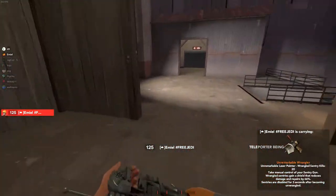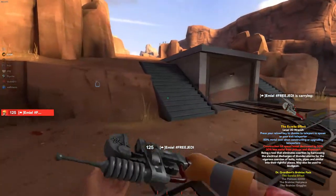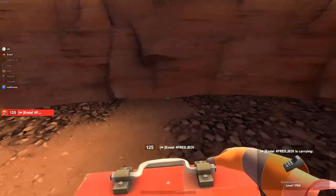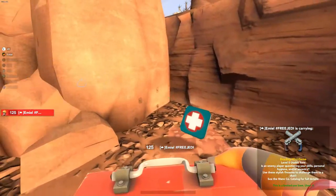Engie does this standard stuff — I think everyone knows this. Rollout: grab the ammo pack on the left there. Put the Tele either here or there. The Tele could also be here — I like this a bit less. I think this is better for the flank.